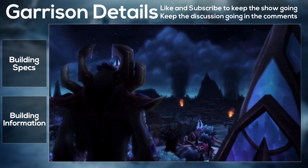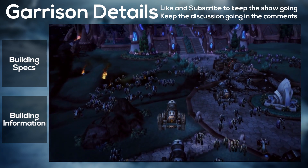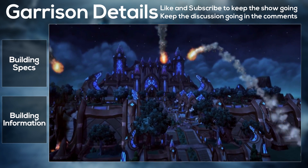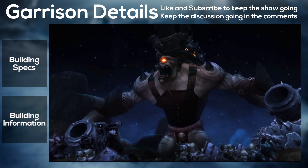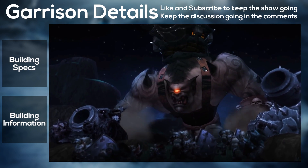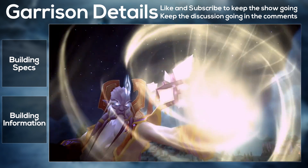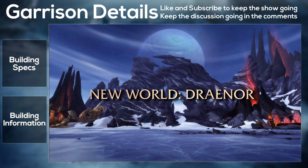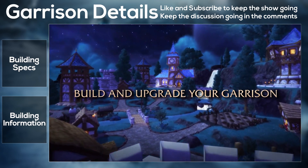The Barracks houses your garrison's military force and your followers. When you upgrade it, it increases the maximum number of followers and unlocks new patrol missions. The second upgrade again increases the maximum followers and provides new leadership mission bonuses. The final upgrade increases the maximum followers further and unlocks specializations — though we don't know the details about them yet.